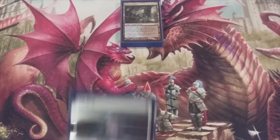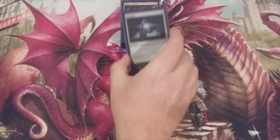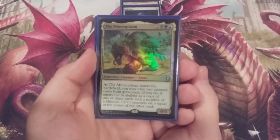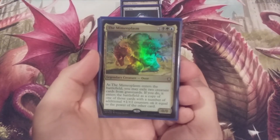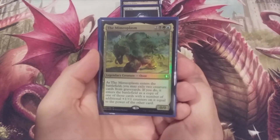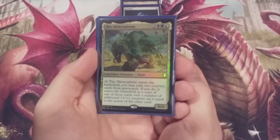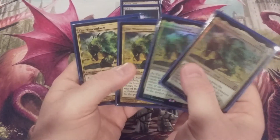Since this is a kitchen table deck, you've got to have a Sol Ring included to go with those lands. All right, so this is a Sultai Mimeoplasm so let's meet the creature. The Mimeoplasm costs two plus a Sultai color combination — black, green, and blue. He's a legendary ooze and as the Mimeoplasm enters the battlefield we may exile two creature cards from graveyards. If we do, it enters as a copy of one of those creatures with an additional number of plus one plus one counters equal to the power of the other card. Four copies of the Mimeoplasm.